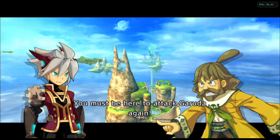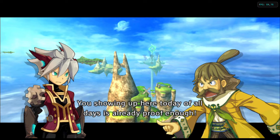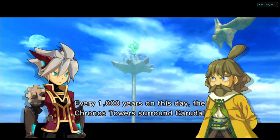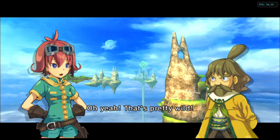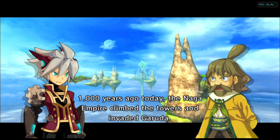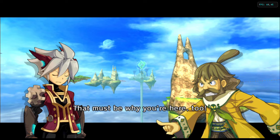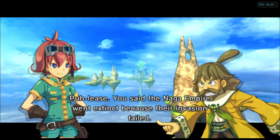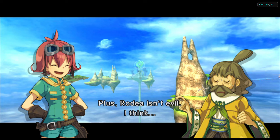You must be here to attack Garuda again! Don't play dumb! You showing up here today of all days is already proof enough! Every 1,000 years on this day, the Kronos Towers surround Garuda! 1,000 years ago today, the Naga Empire climbed the towers and invaded Garuda! You said the Naga Empire went extinct because their invasion failed! Well, that's true, but... Rodea isn't evil. I think.